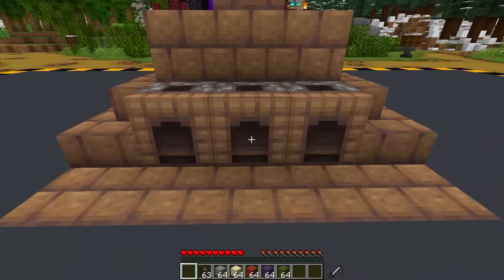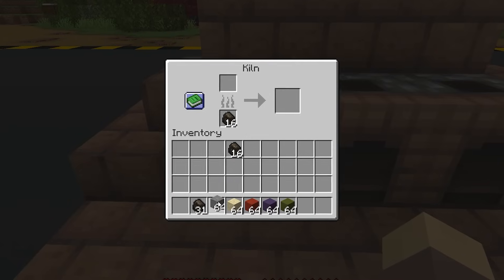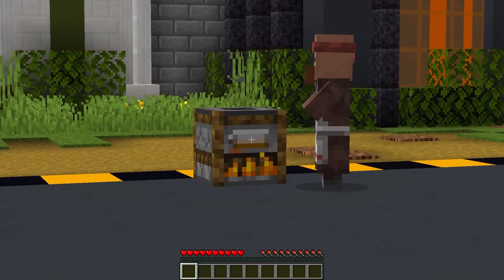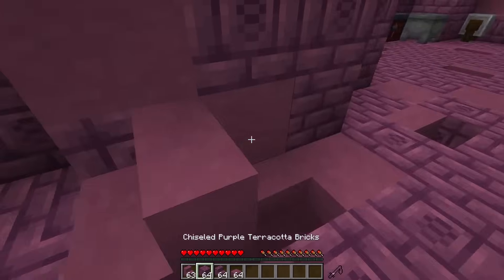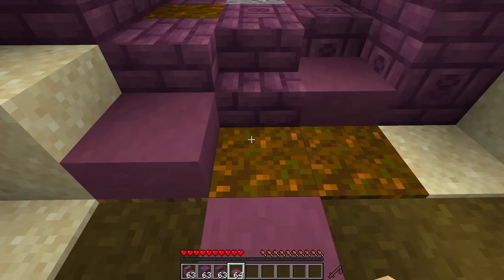This new furnace block is amazing. Called the kiln, it allows you to smelt blocks at incredible speeds — kinda like a smoker, but for builders instead of butchers. This mod even includes all new terracotta block variants like stairs, bricks, and more, giving you way more to work with when building your next house.